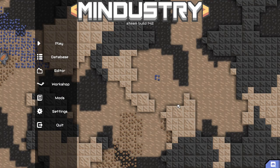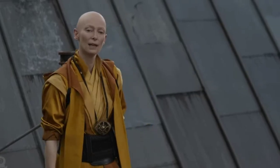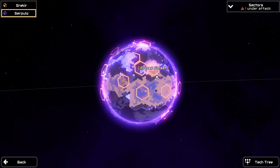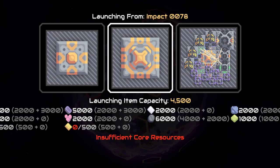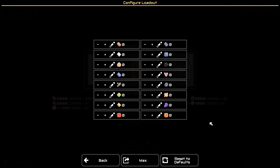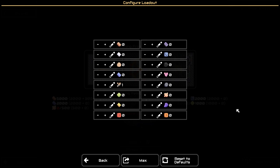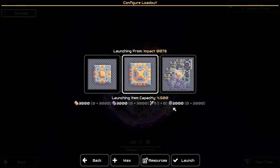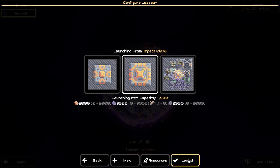Hello everyone and welcome back to Conquest. Today we're doing something a little different. When this video releases, we will have reached 1,000 subscribers — thank you all very much, you're about five weeks too late. To celebrate, I'm going to torture myself: capture Sector 226, an extreme base, without any resources. I'm bringing zero... let's bring one scrap. And I'm going to bring the medium core because the big core is boring. This is gonna suck.